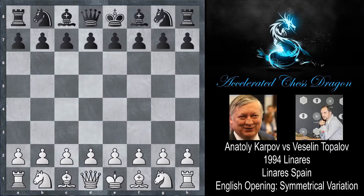Hi everyone, in this video of Iksari the Chess Dragon we're going to be looking at a game played between Anatoly Karpov and Veselin Topalov. This was played in the 1994 Linares tournament in Linares, Spain, and without further ado let's look at this game.